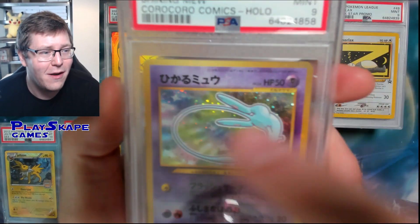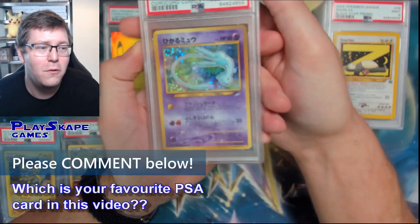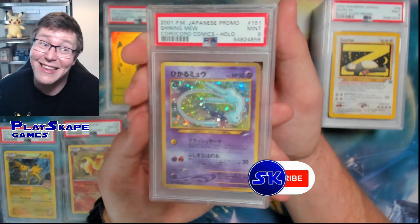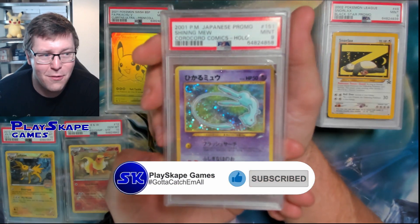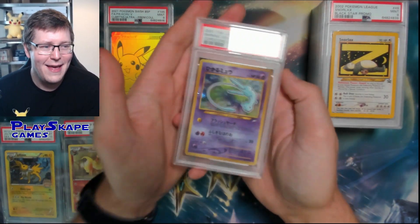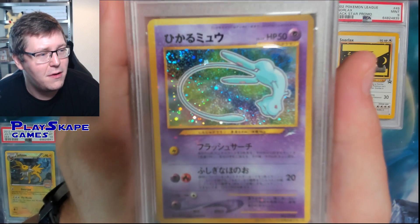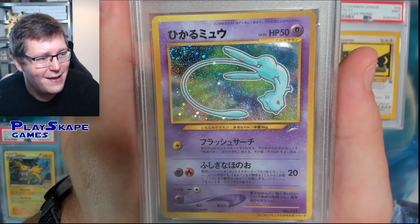PSA 9 Shining Mew Korokoro, featuring a teeny bonus little swirl in the beautiful holo swirl in the corner. Iconic card - probably the most iconic Mew card, I want to say. I mean, Ancient Mew is big for English collectors. But in terms of Japanese promos - imagine getting this in your magazine in 2001 in Japan, and this thing just waits for you inside the magazine. You would be so happy. Beautiful card, very popular. If we don't move around too much it actually lets us focus on the card.